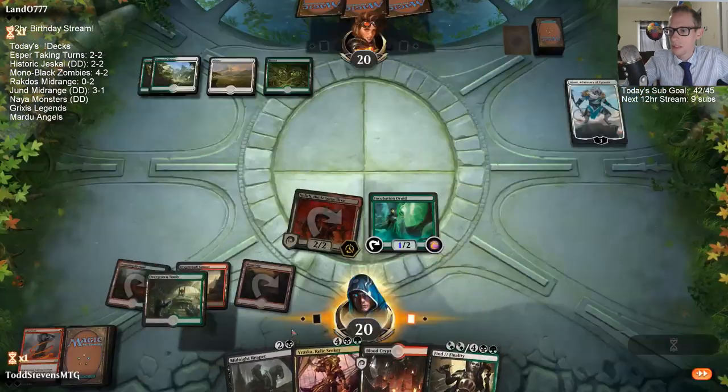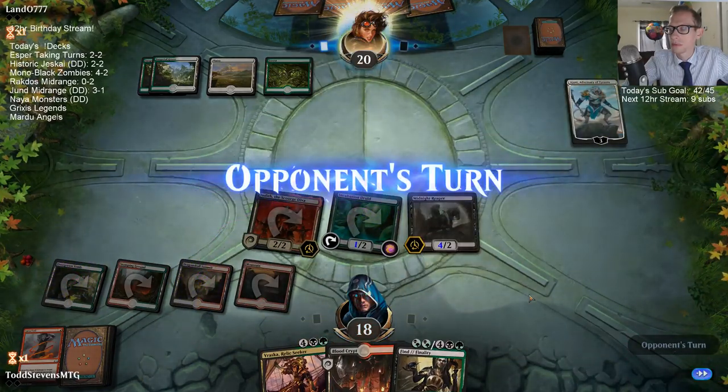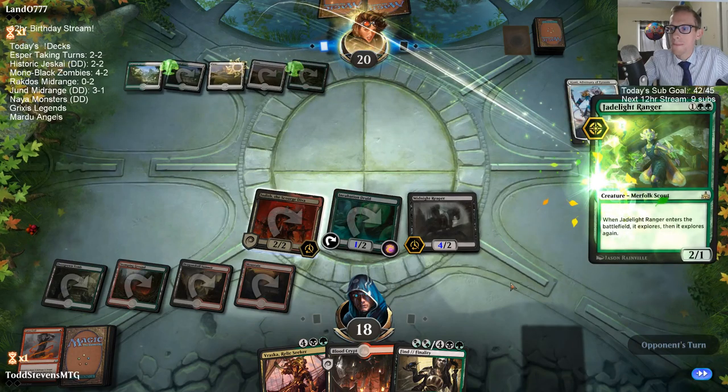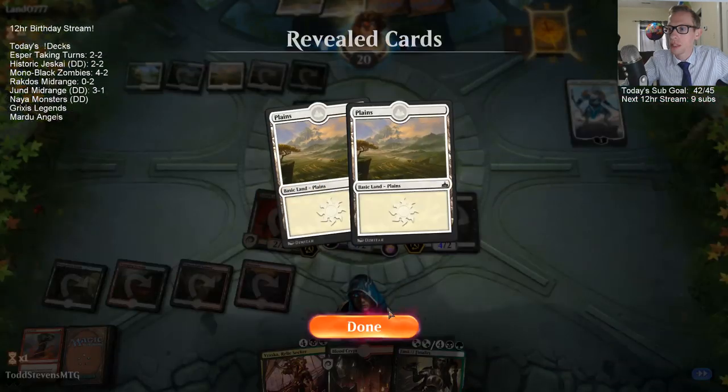Do they have nothing else but lands? What else do they got? Maybe they just have like a Trostani. I'm kind of expecting a five-mana spell.